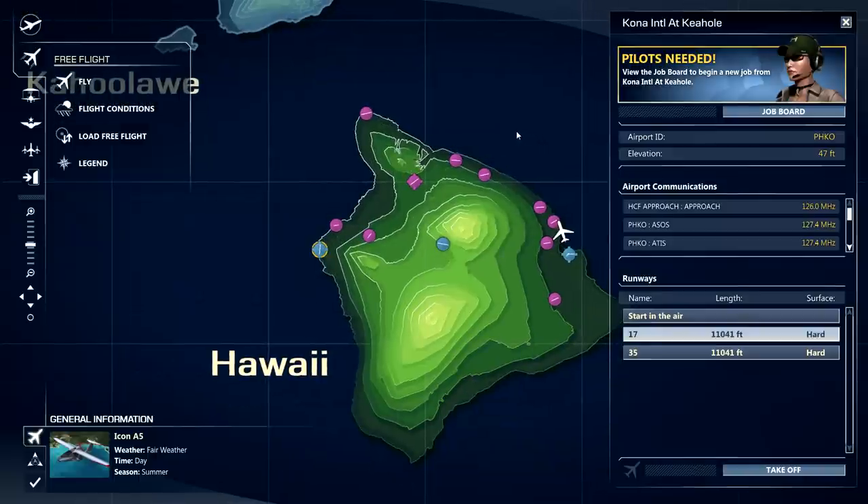One of the other things I want to show you is each airport has a job board — basically little missions you can do for XP. Sometimes they're flying to another airport to deliver cargo, and you gain more XP by doing these. They're per airport, not just in the big mission list.